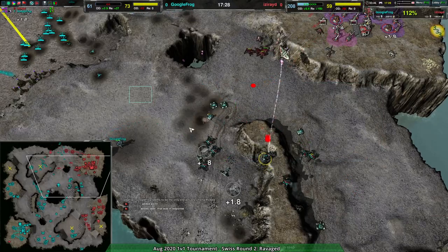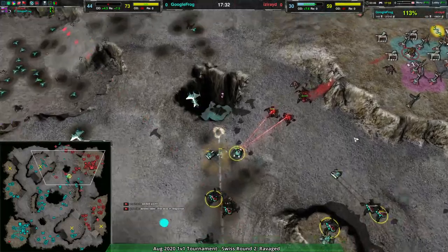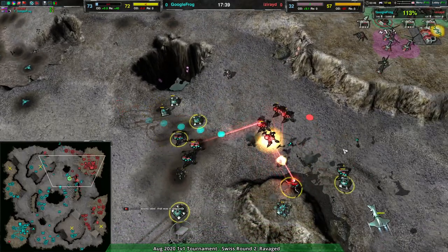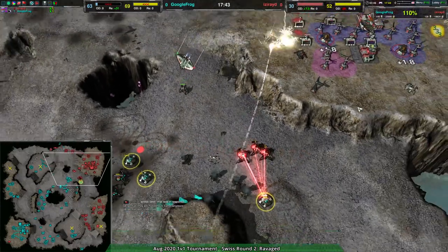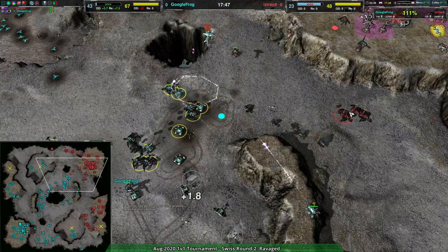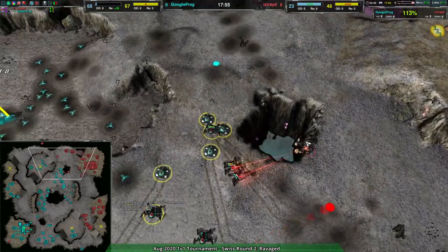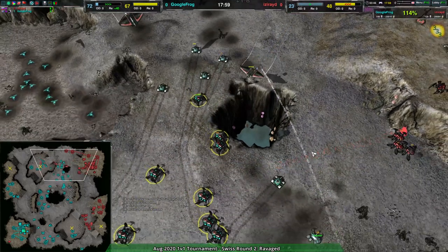Google Frog is building a larger and larger army — they've lost redbacks, yes, but that's about it. Ravagers coming in, some rippers as well. The thunderbird is looking for some way to get rid of this army, but there's only so much it can do when your force is that much smaller than your opponent's. Ultimately Google Frog is 2000 metal ahead after the big thunderbird strike.